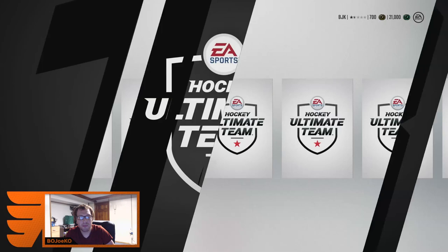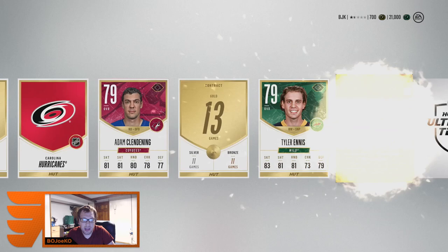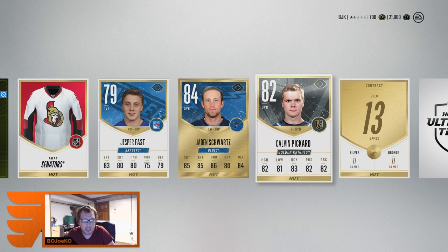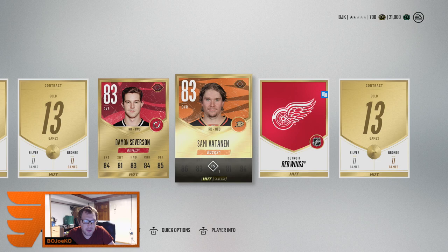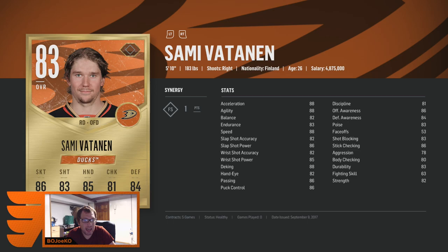Our very first official pack of NHL 18 — got a lot of those tips cards in there. There's an 84 Jaden Schwartz, not too bad. My other two rares: Damon Severson and Sammy Votan. Sammy Votan is actually good for an 83 — he's got some pretty decent speed stats, like 88, 88, 88. Very fast for an offensive defenseman, so he'll probably make it onto my squad for sure.